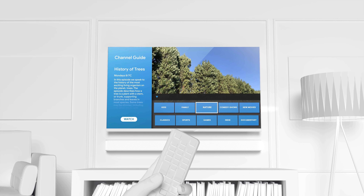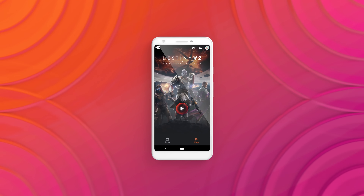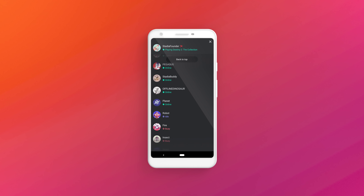Is your roommate interrupting your game to watch a show? Switch over to your laptop and pick up right where you left off. On a trip? Stream games on your smartphone. Anywhere you've got Wi-Fi, you're just a click away from buying the latest titles and instantly playing your games, which also means you're always a click away from playing with your friends.